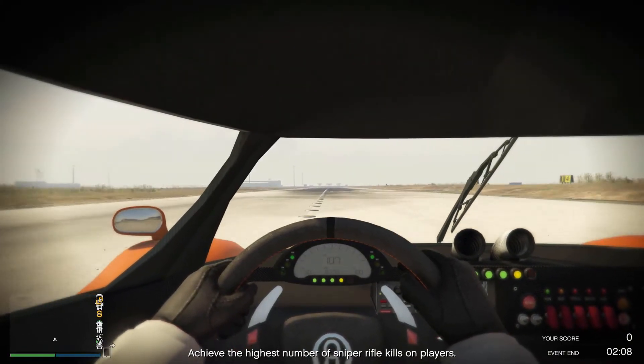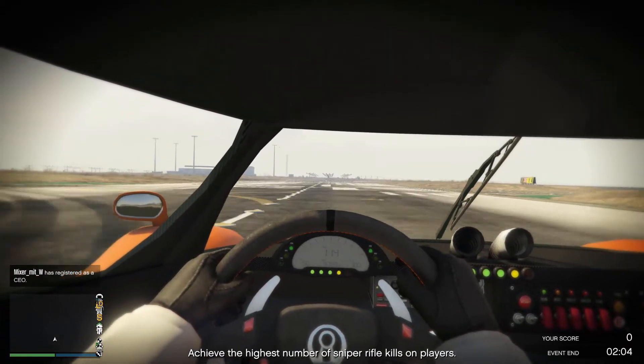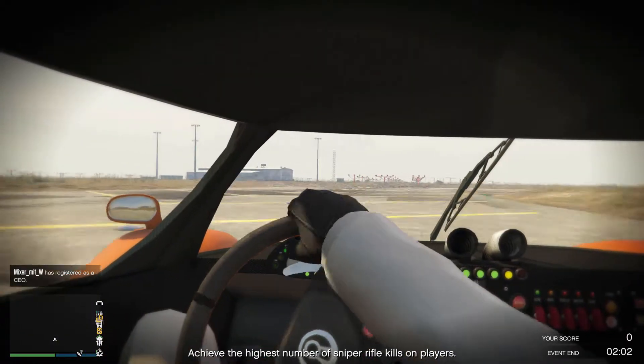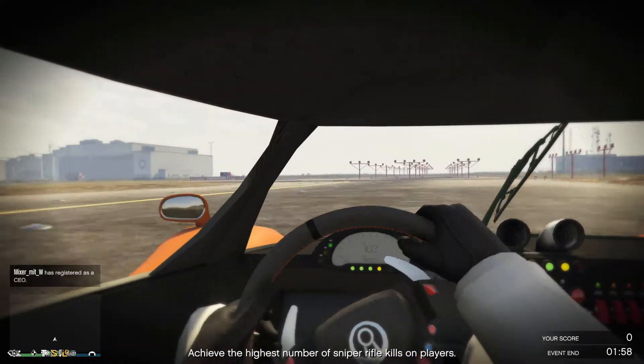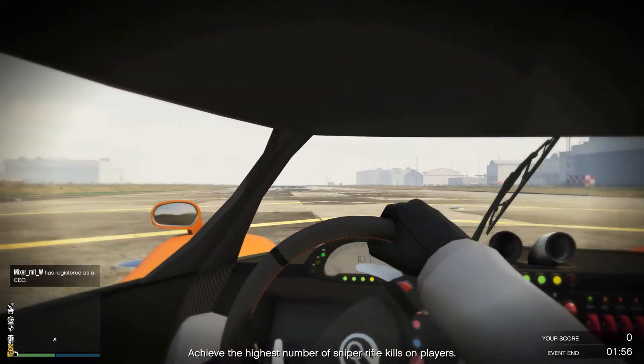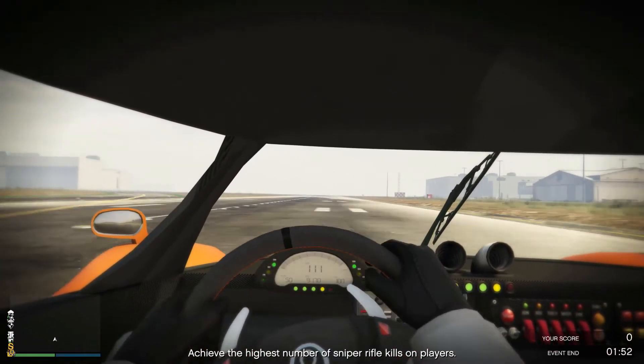On the drive over to the airport, the handling is excellent because it's got very heavily grippy tyres. It's very hard to spin out this car. Taking the corner here — look at the speed around the corner, you've got 100 miles an hour. Now that is a good car. The horn works as well.